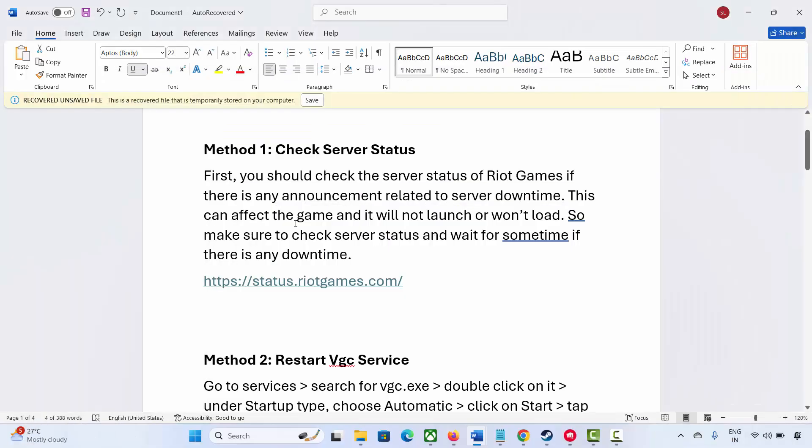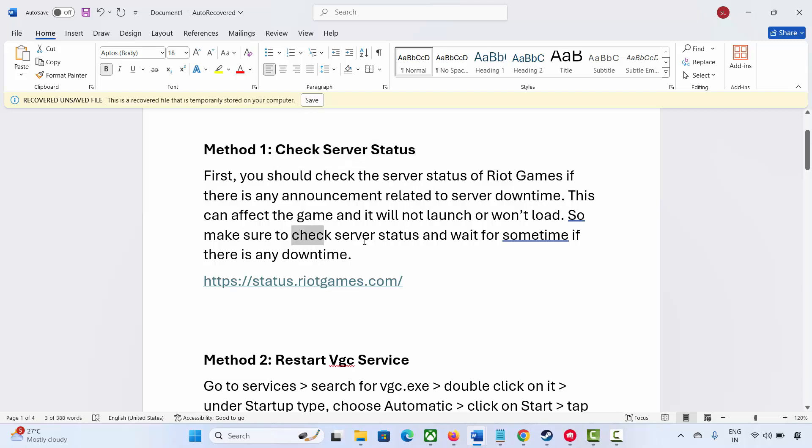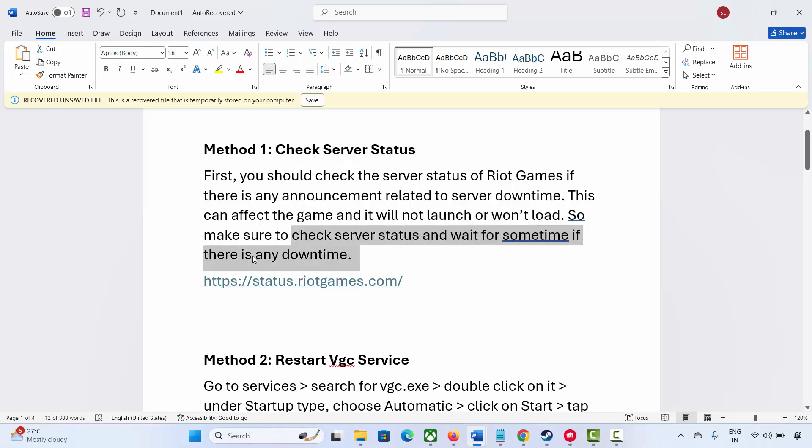The very first method is to check the server status of the game. You should check the server status of Riot Games if there is any announcement related to server downtime, as this can affect the game and it will not launch. Make sure to check the server status and wait for some time if there is any downtime. I have already mentioned the link in the description.